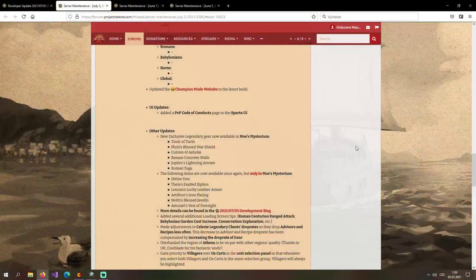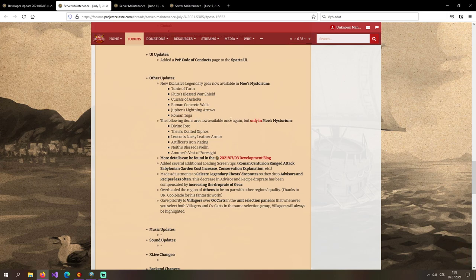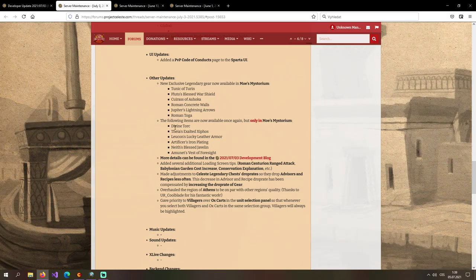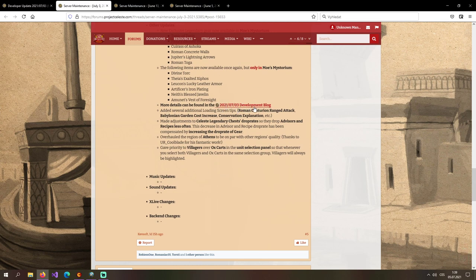New exclusive legendary gear is now available in Moe's Mystorium. The following items are now available again but only in Moe's Mystorium: Divine Torque, Tails Exalted Xiphos, Leucon, Slucky Leather Armor, Artificer's Iron Plating, Knees Blessed Javelin, Amonet's Vest of Foresight. More details can be found in the development blog. Also added several additional loading screen tips: Roman siege range attack, Babylonian garden cost increase, conservation explanation, etc.